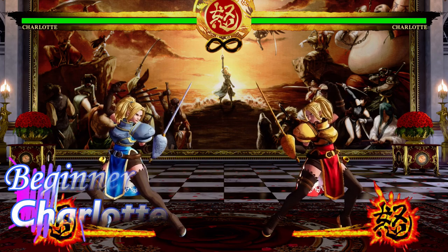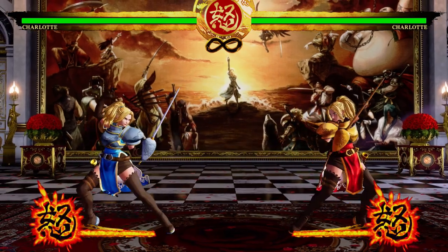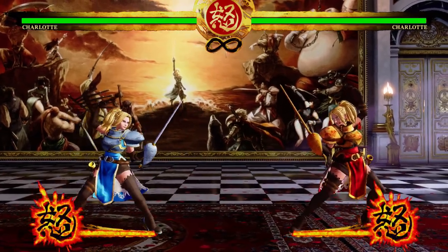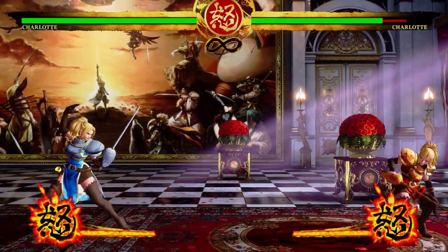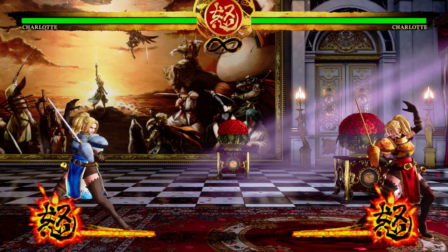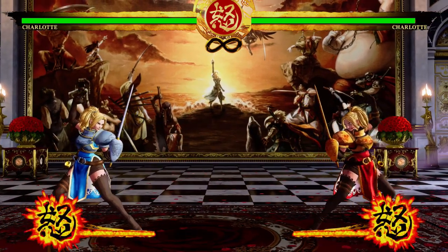Moving on, Charlotte is next among the beginner characters. If you've heard the term 'footsies' in fighting games, Charlotte is an immaculate example — she is the queen of pokes. Her stand light has more range than most stand lights, stand medium has a lot of range, and her crouch medium is similarly long. She has a bunch of specials designed with pokes in mind at various ranges, and her range is basically immaculate.